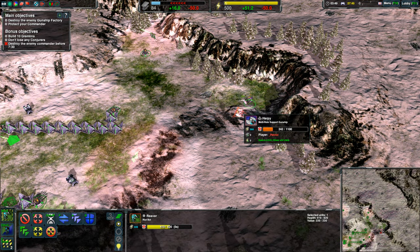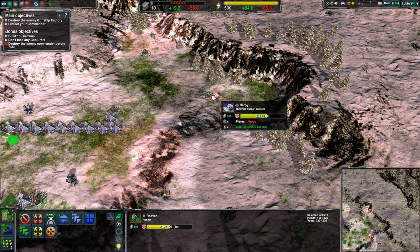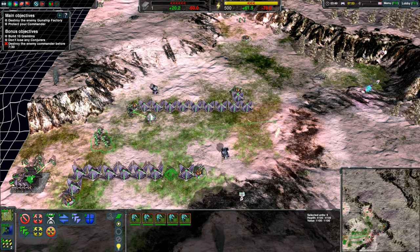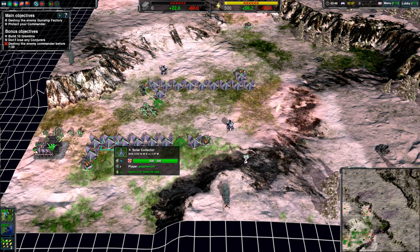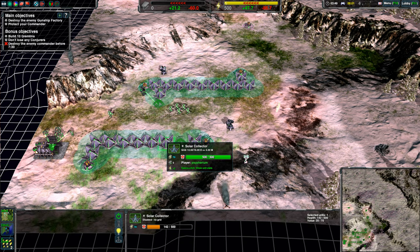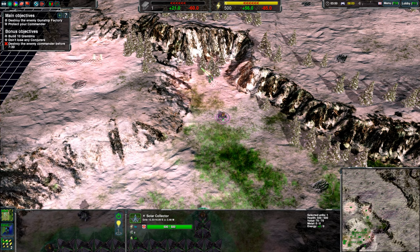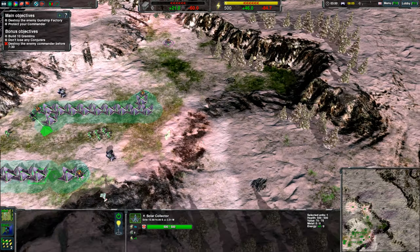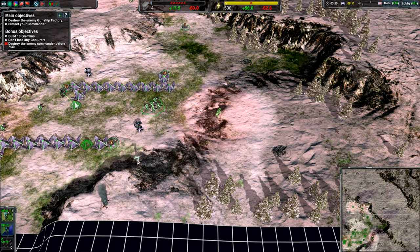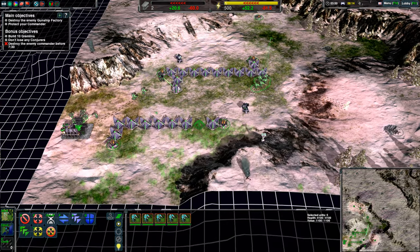They can shoot into the air, just with great difficulty apparently. I should have waited - I won't get the bonus objective because I was too silly. Where are my mexes? Make these mexes that I told you to make. What is the deal with this?